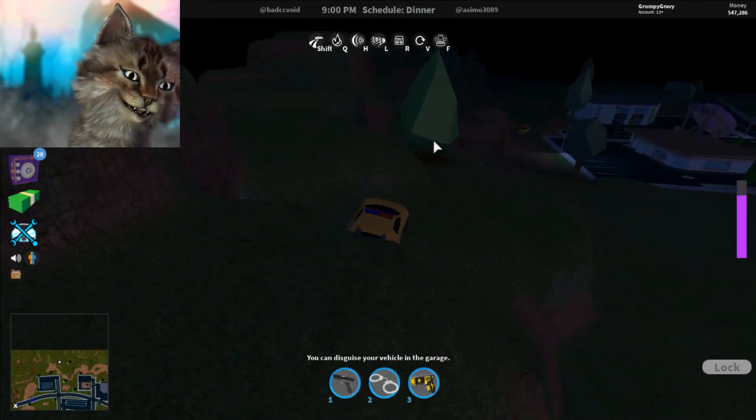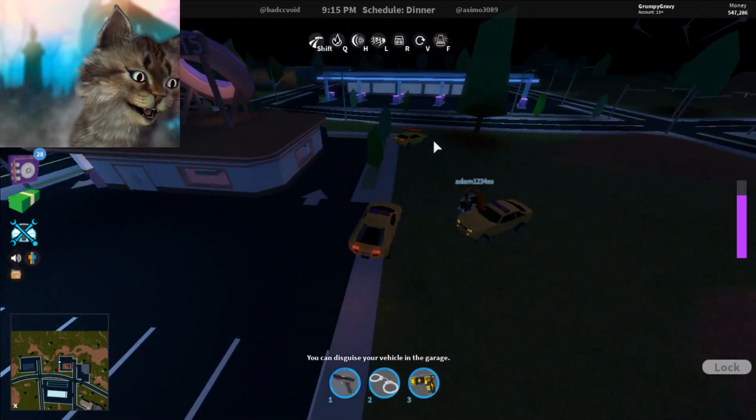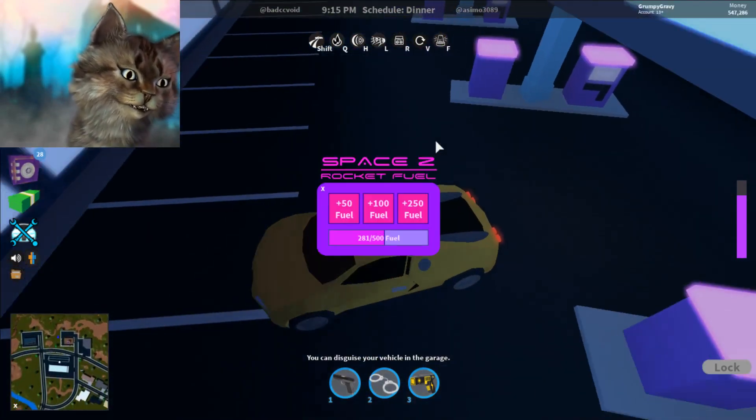This one is pretty cool — you can get right here and then rob the donut shop. This is actually really undervalued because you can come here and just rob the donut shop from right here, or refuel. That's awesome.